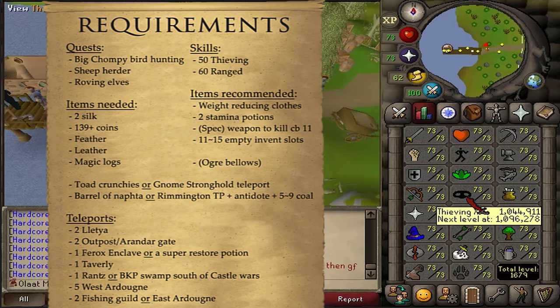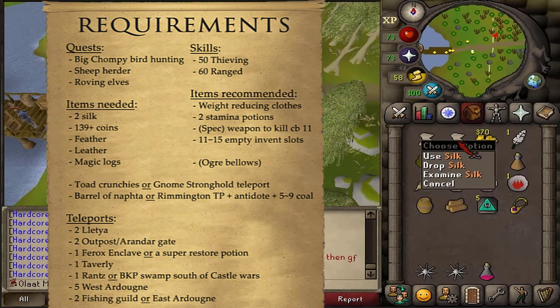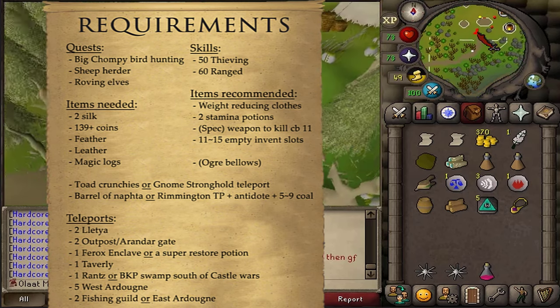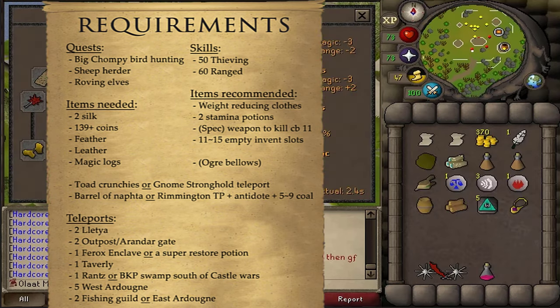Skill requirements are 50 Thieving and 60 Ranged. You'll need 2 Silk, at least 139 Coins, a Feather, a Leather, and 1 Magic Lock. For the recommended items, bring your best weight-reducing clothing and 2 Stamina Potions should be enough.